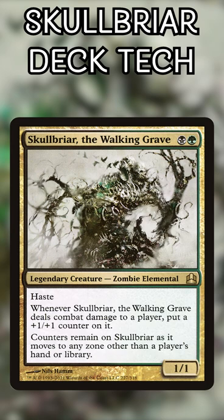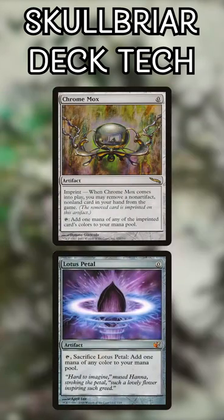Buckle up for a one-minute deck tech on my own personal Skullbriar the Walking Grave deck. Since Skullbriar only costs two mana, we're gonna use Chromox and Lotus Petal to cheat him out on turn one and start the beats early.